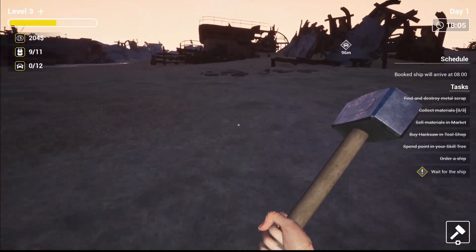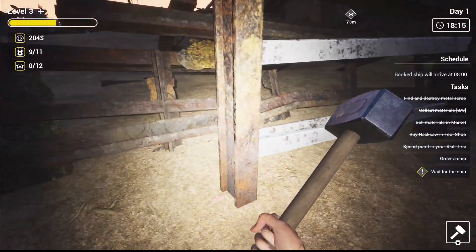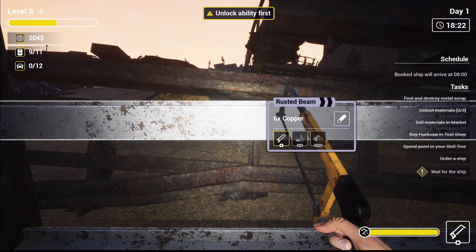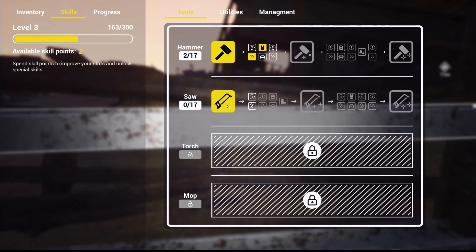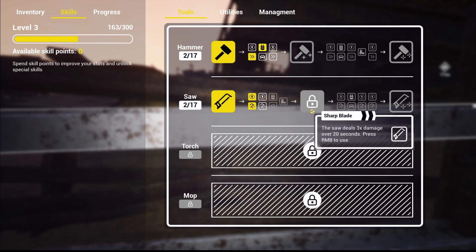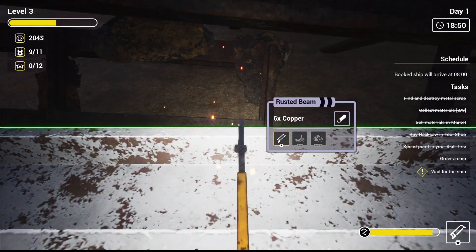We're going to need to buy ourselves a lockpick. We've got a torch — perfect. Let's grab this stuff as well. We can use our hacksaw on this — wait, unlock the ability first. Let's check the skill tree: saw damage is there. Sharp blade — we'll do that. That used our skill points but now we can use the hacksaw!